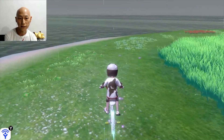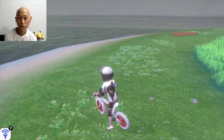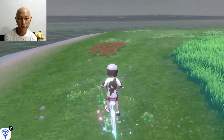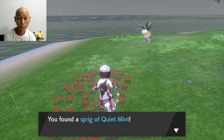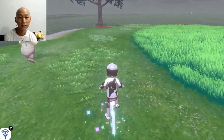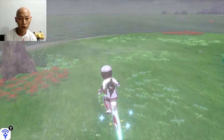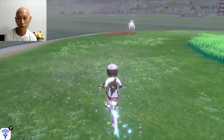You'll see these sparkling things on the ground — like right here. Dose of Energy Powder. It's not a guarantee that it's going to be a mint, but it's a very high possibility. And each time you go around — there it is — Sprig of Quiet Mint, if you want your Pokemon to be quiet. And one in front: Sprig of Brave Mint. So we got two mints.